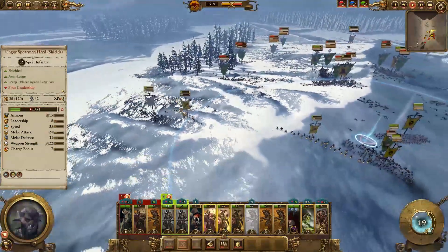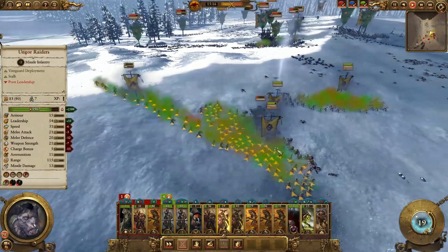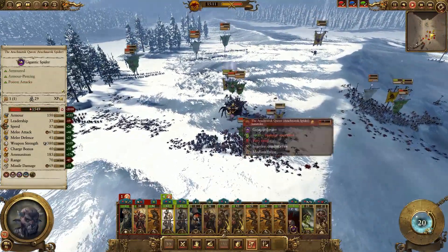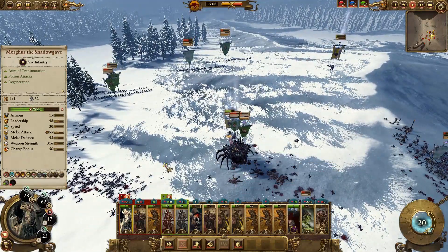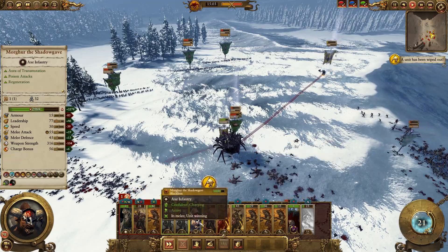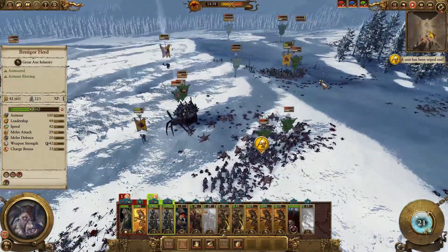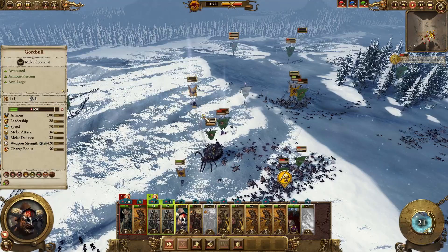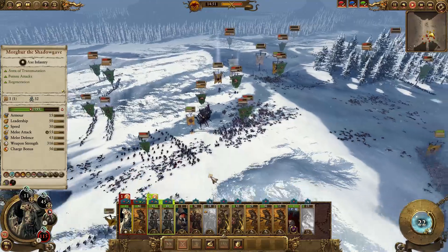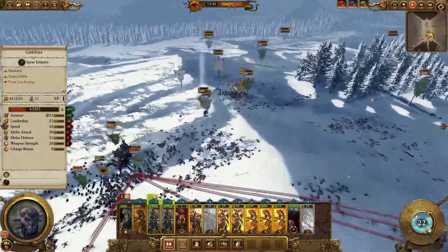We've got units here in the back. We're going to try to bring these in as well. Let's get these guys shooting again — they haven't been shooting in a while and it looks like they've been chased off. I'm going to start taking some hits. This is not great for me. But luckily Morgur is very, very strong, so the balance of power is actually still surprisingly in my favor. I'm going to try to charge in on this Night Goblin Shaman.